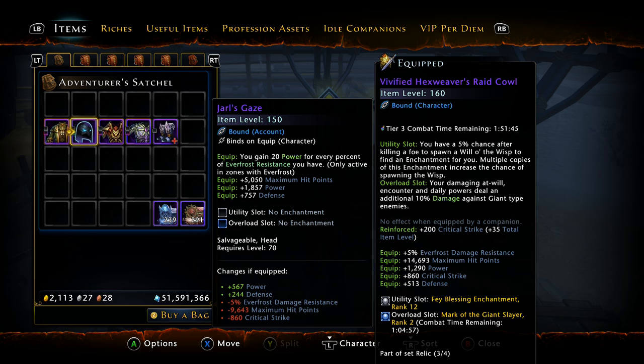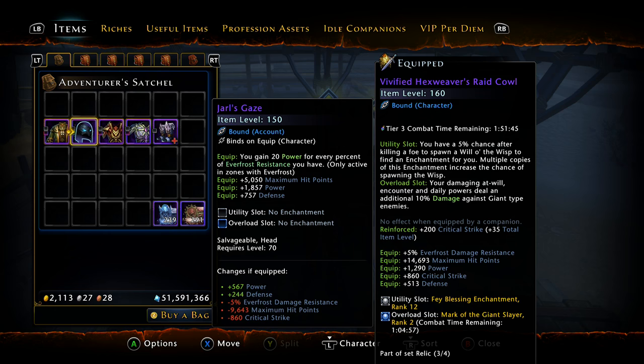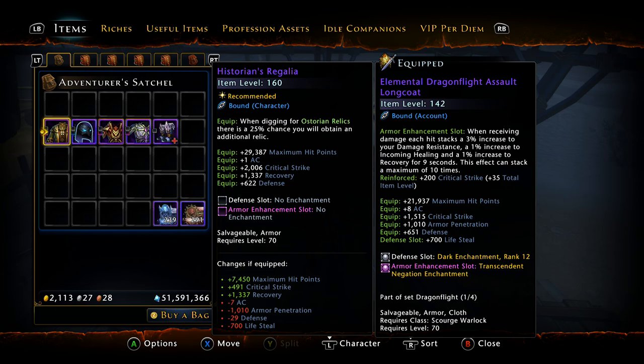There are only two statistics on the Harl's Gaze, so you'll lose some critical strike. But if you're a class that needs power — for instance we'll look at my cleric — the Harl's Gaze might be better than actual vivified relic armor. There's a select handful of new items like that. For example, the Historian's Regalia comes out of the normal version of Swordboard; it is item level 160 with 2,000 critical strike base, 1,300 recovery, some defense, and decent HP.